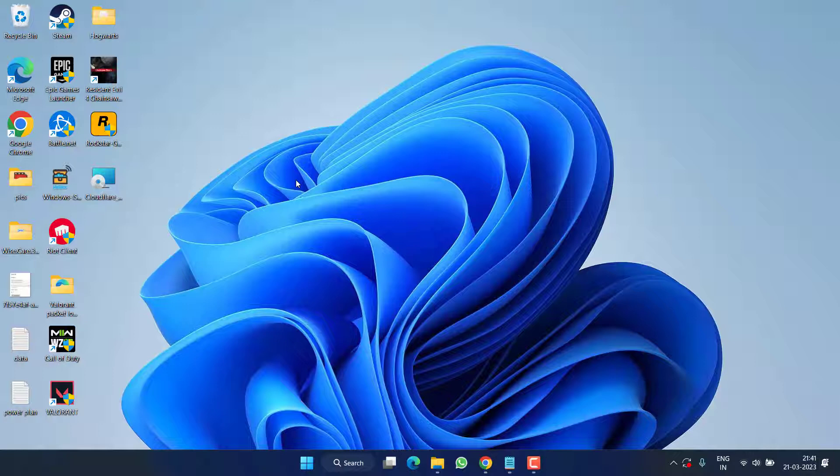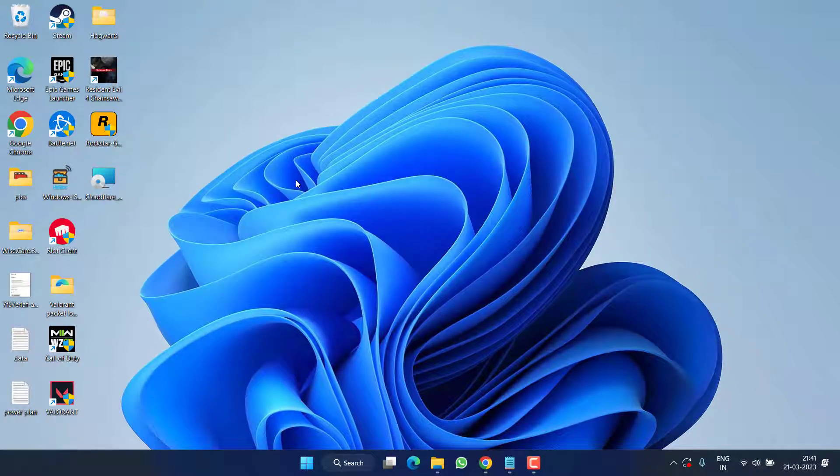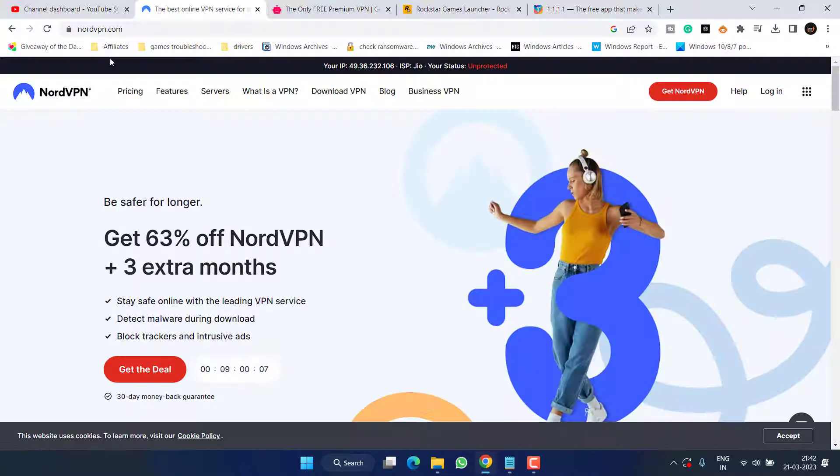Here is a simple tip: if you have OneDrive backup turned on, temporarily disable it in your system. Many users have claimed that simply disabling the OneDrive backup has fixed this particular issue with Rockstar games. You can re-enable it once they release a new update.